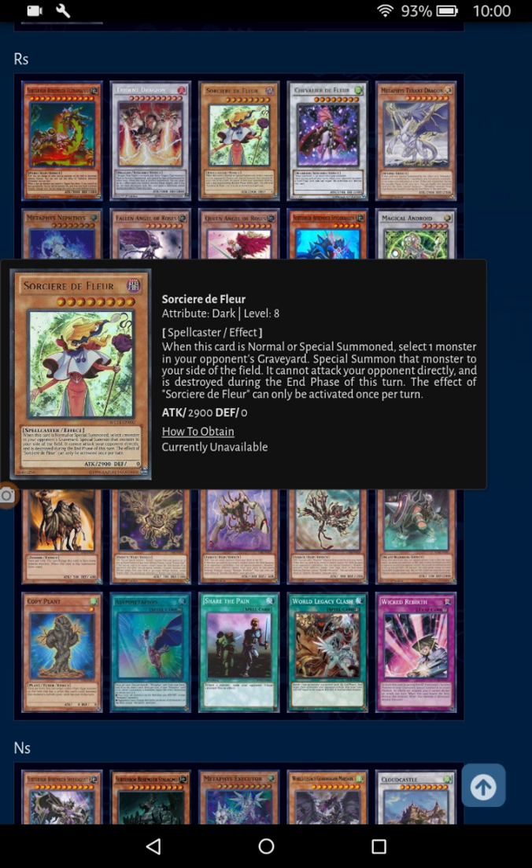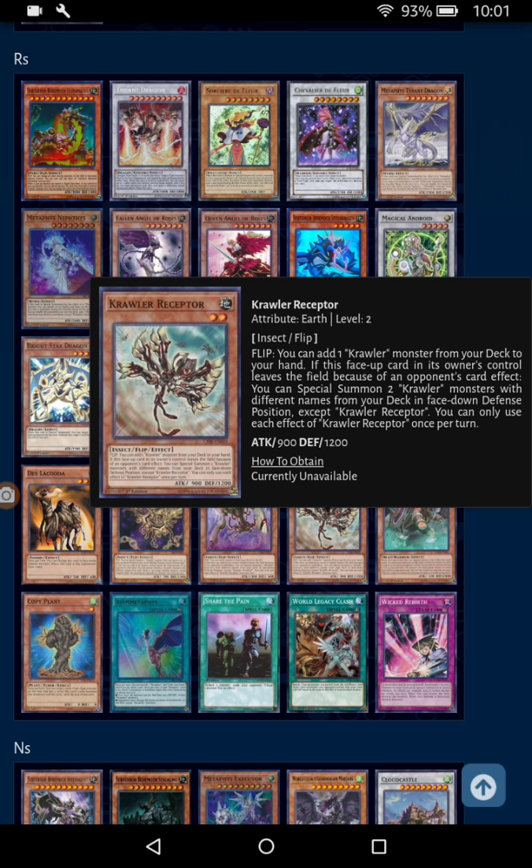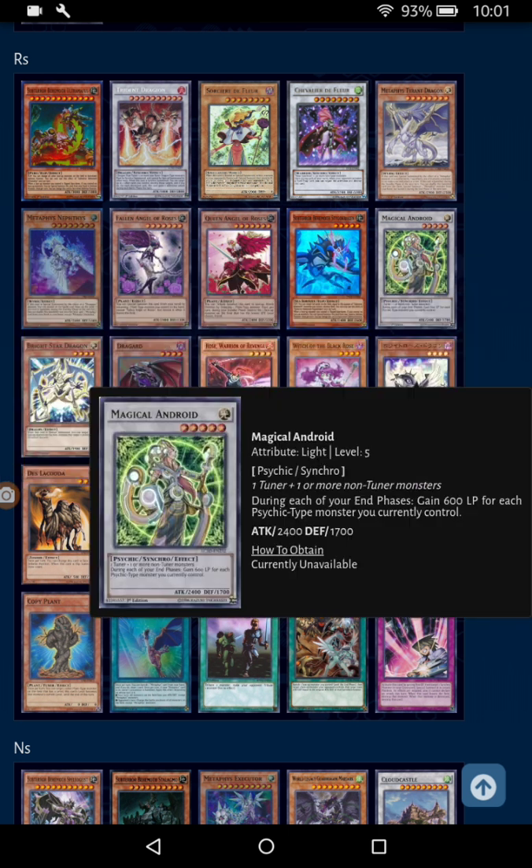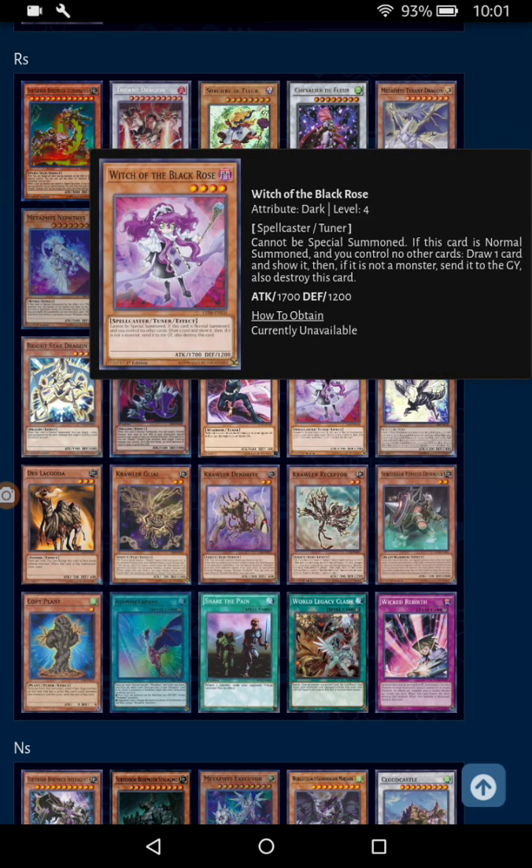I'm kind of shocked we're getting this card — it can literally reborn any card from your opponent's graveyard. The only problem is it cannot attack your opponent directly. But if you summon a Blue-Eyes and they've got a White Spirit Dragon on the field, you can attack over that for 500 and then 2,900 directly — it's pretty beastly. Kind of shocked that's a rare. She is a Spellcaster, so there's probably Spellcaster support that works well with her.